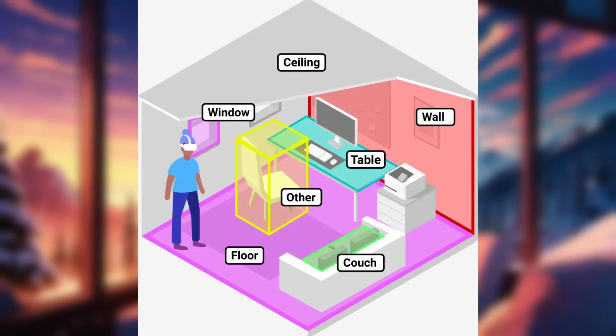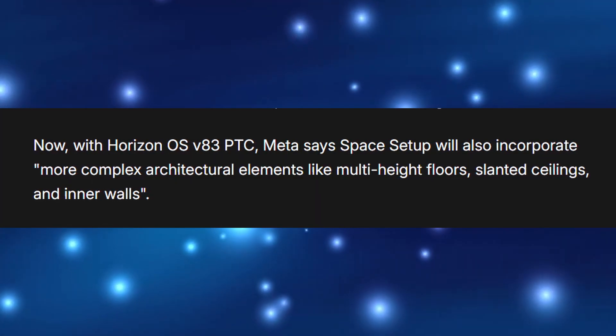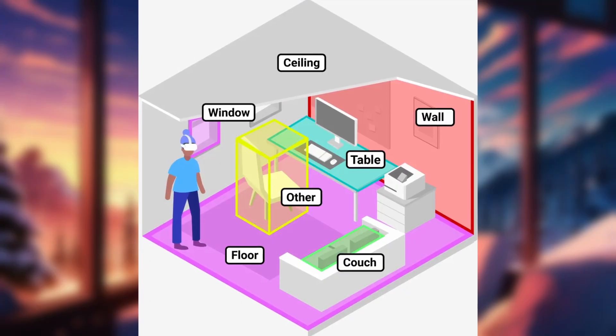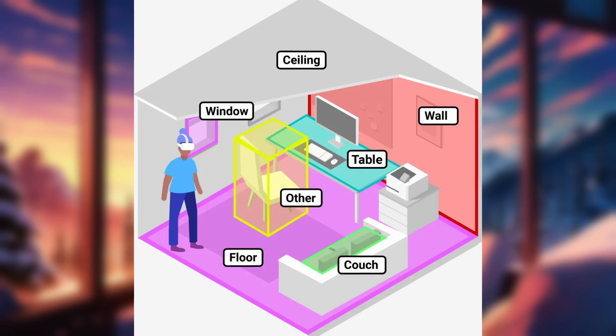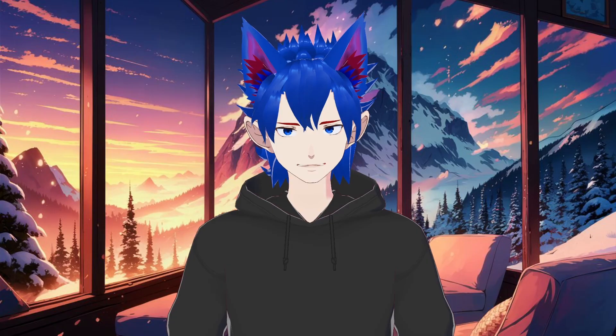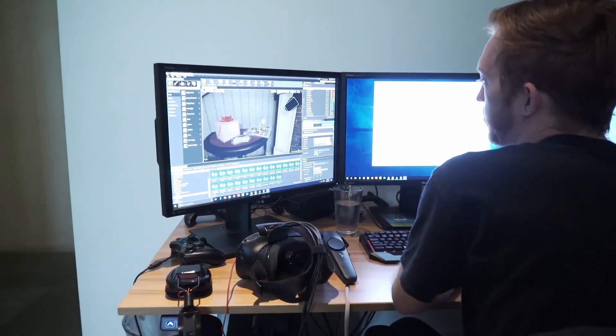Another addition is an improvement to the headset's scene understanding capabilities. We're all familiar with scanning our rooms during the space setup, but Meta now says the process will soon recognize more complex architectural elements, such as multi-level floors, slanted ceilings, and inner walls. In a test done on a Quest 3 running V83PTC, it didn't seem to recognize any inner walls yet, so it's likely that Meta is rolling this update out gradually. We'll just have to wait and see when developers actually start making use of this feature.